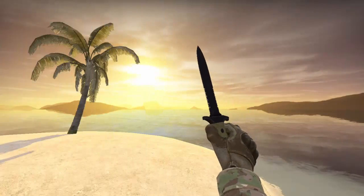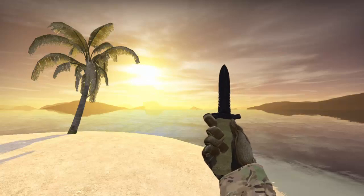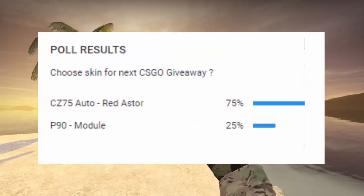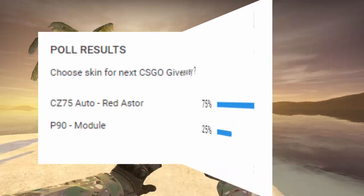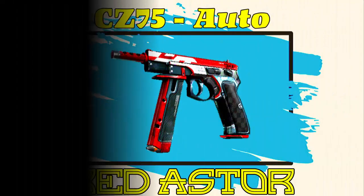Let's check the result of the poll from the previous CS:GO giveaway, number 18. Here is the result — you guys liked the CZ75 Auto Redaster more than the P90 Module. So today's CS:GO giveaway will be the CZ75 Auto Redaster.